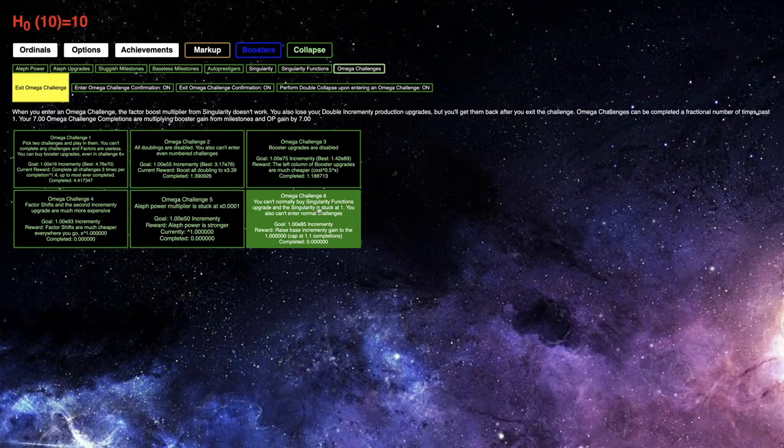It says you cannot normally buy singularity functions upgrade, and the singularity is stuck at 1. It cannot enter abnormal challenges. Goals: E85 incrementing. The reward is raise base incrementing gain to the 1.1 or something like that.